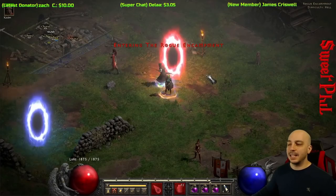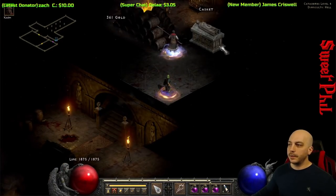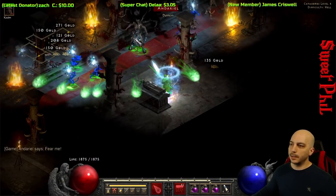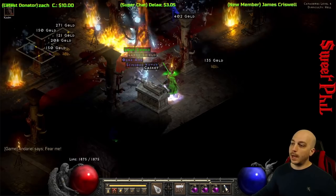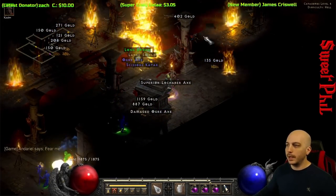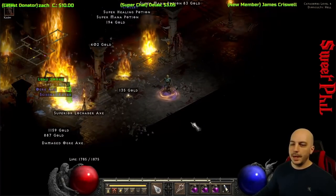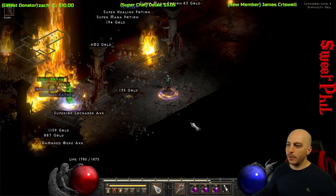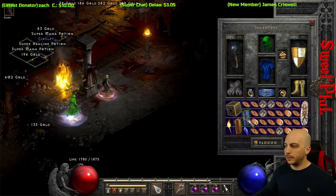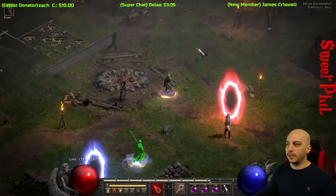We'll go ahead and hit Andariel. She does have that weakness to fire, so we'll see how this goes. Wow — a little bit surprised there, actually, because she has the weakness to fire, but that was probably faster with Blizzard than it was with the Firewall. That's pretty surprising — between the Blizzard and the Ice Blast shooting it was actually faster. I expected those to be the same or different.